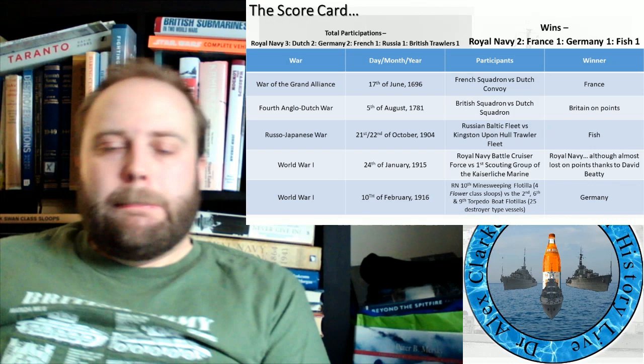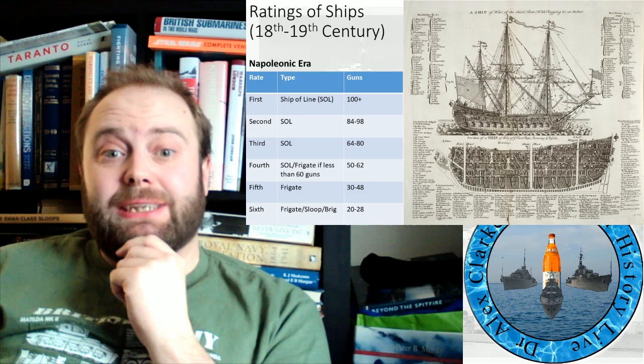Now, because we're in the 1700s, this has all changed. We're now at the first rates — they're 100-plus guns, emphasis on the plus. Second rates, 84 to 98 guns. So if you are two guns short — that's one less gun on each broadside — you are a second rate rather than a first rate. Third rates, 64 to 80 guns. They often measure in the 72 to 74s as standard because that's found to be a good way, like the one illustrated, to lay out the guns and provide a very balanced ship.